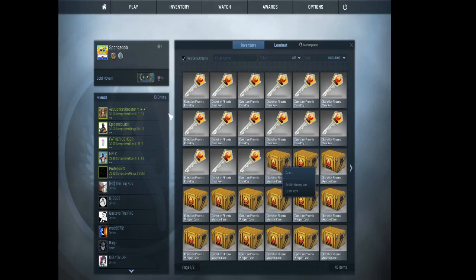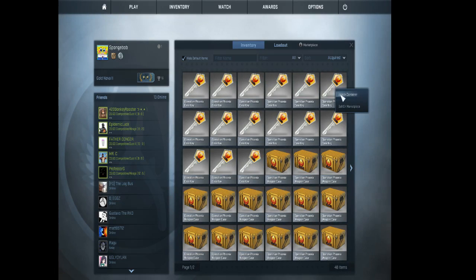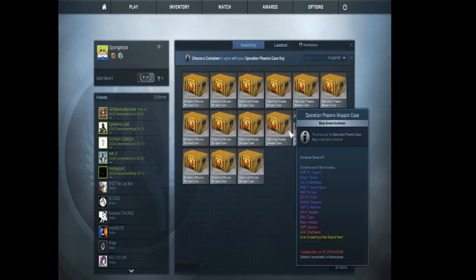I'm gonna let my brother open the first ones. Let's switch one. Which key, which case? 6-6? 6-9, that's where it's at.